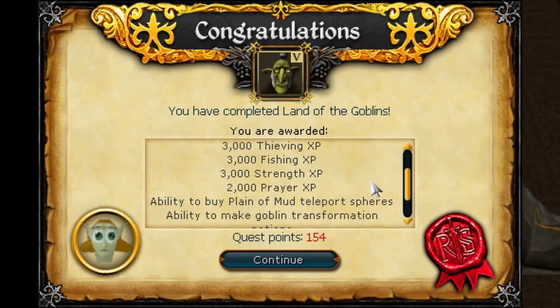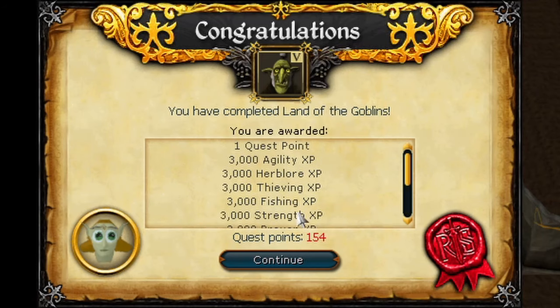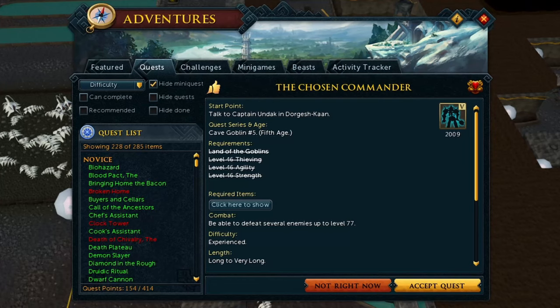So Xanac is stuck in a box, but we get the XP for completing the quest anyway. Some of the XP we get is Thieving XP, but that's not the bulk of the XP we're going to get from these quests — it comes from the next quest, The Chosen Commander.